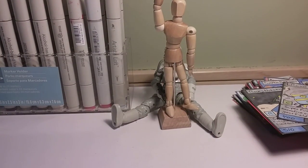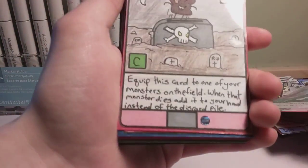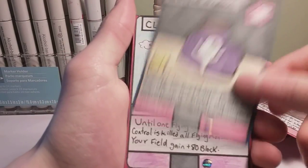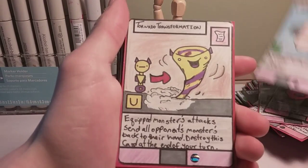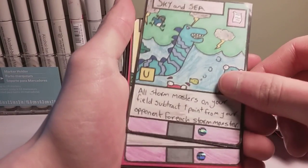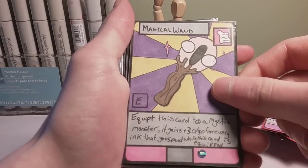Now we're transitioning to the spell cards. So we have the first card in the game, Gotta Go Fast — totally not a ripoff. Zombie Toaster, Bottle of Ghoul, Cloud Castle, Techno Repeater, Heavy Mask, Tornado Transformation, Sky and Sea, Disguise, Bone Helmet, Magical Wand.